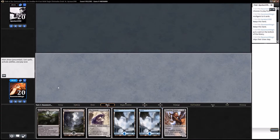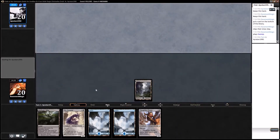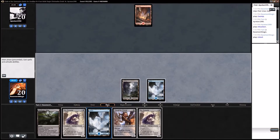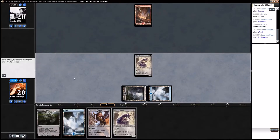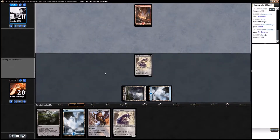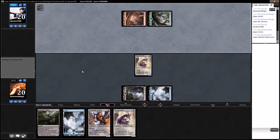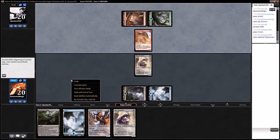Our opponent kept his hand, so we'll see what we're up against — something red. We could play Slaughter Drone or Skyscour next turn depending on what we draw. Both look like aggressive type decks.